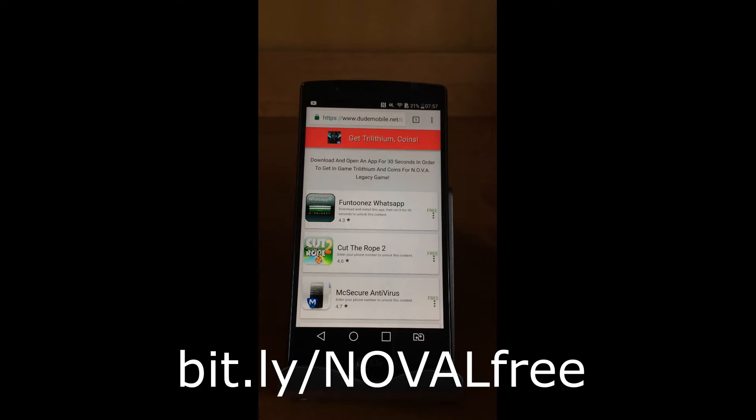The advertiser page says that in order to get trilithium and coins, you have to download an app and run it for 30 seconds, and you will be rewarded with in-game trilithium and coins for Nova Legacy. In the next moment I will run the app for 30 seconds and then come back to show you if this worked.